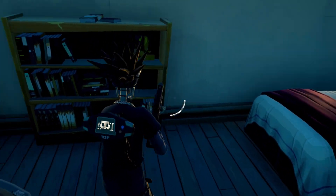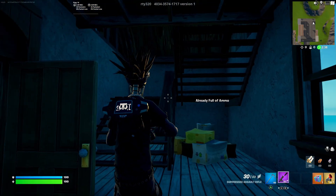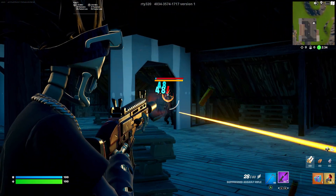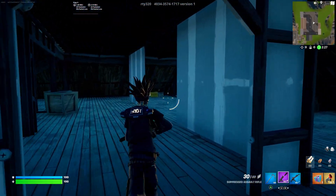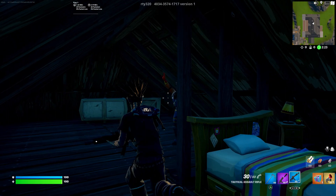Once in the house, go up the stairs and through the door. Inside you're going to see the suppressed assault rifle — you'll need this because you have to take out an NPC. Go up the stairs and you'll see an IO Guard. We destroyed the IO Guard; there's only one up here, and this is where you'll be able to redeem your reward.